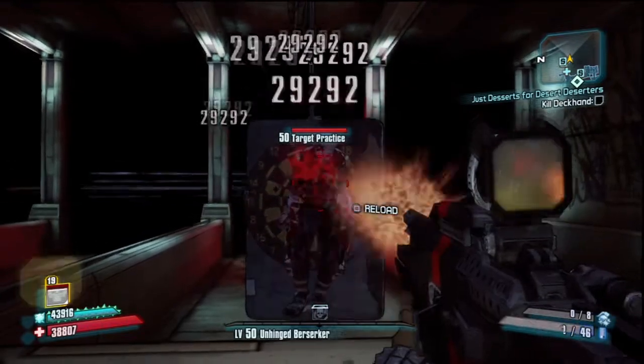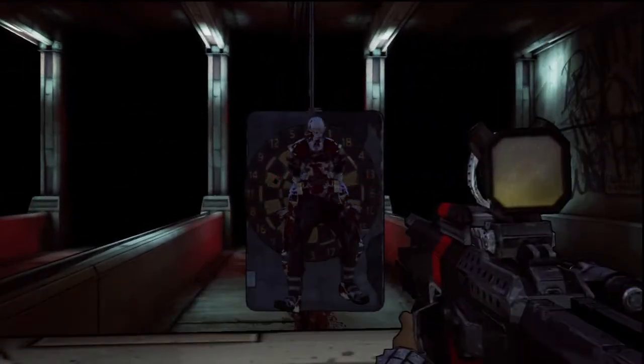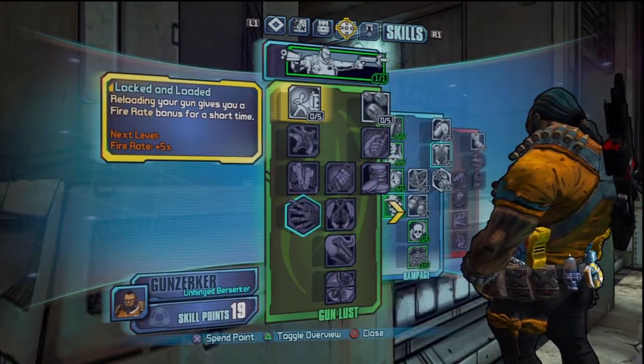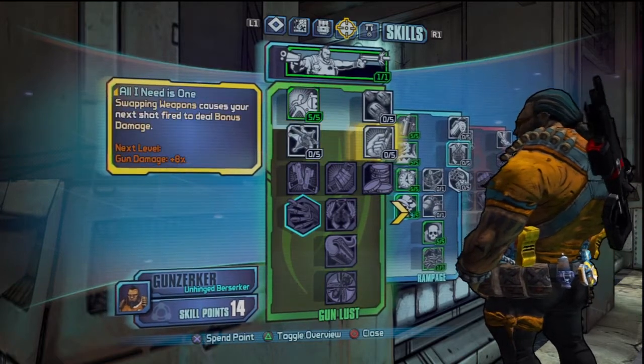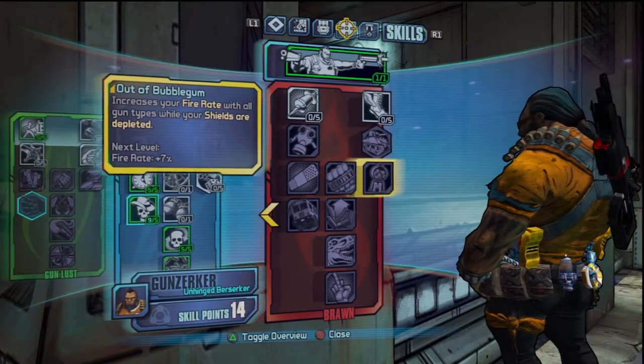Now I'm going to keep shooting at them a little bit to get some kick in and cool me down a little more. Now we're going to throw some points into Lock and Load. Lock and Load will increase your fire rate after you reload for a brief period — I think like 5 seconds — so that will help give a boost.